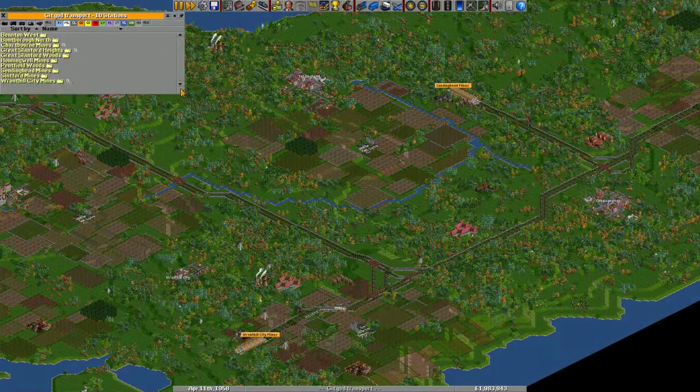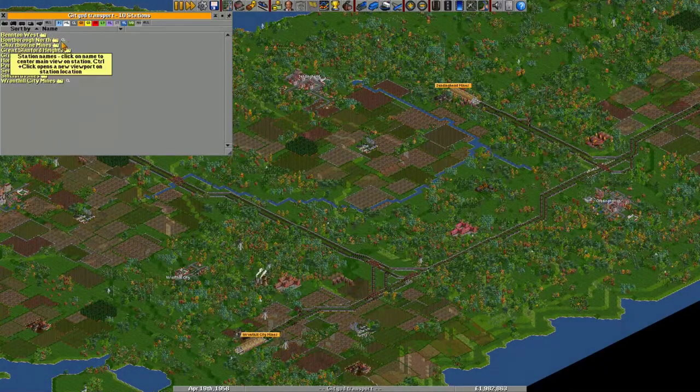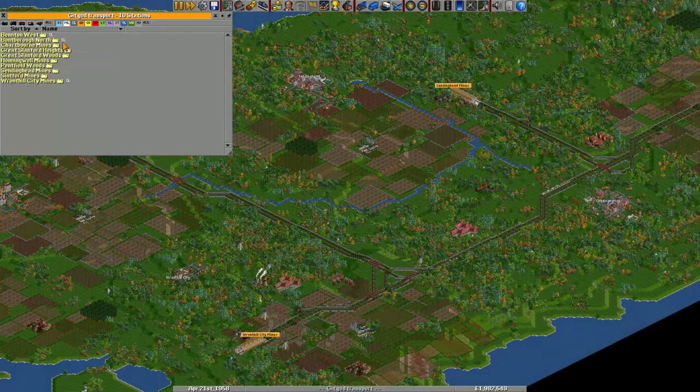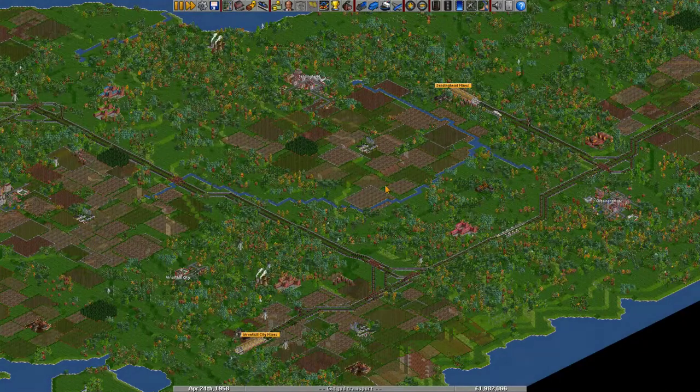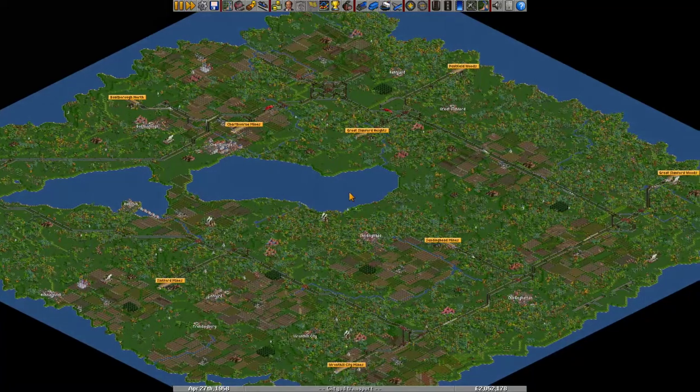Most trains at least made profit last year, and the ones that didn't are either very new or have a very small negative value, so it doesn't really matter. This station list is a good way to see all your stations — you can click the station button and see all stations along with the cargo that's waiting. Right now all our stations have enough trains — some have more than enough, but all is going well.